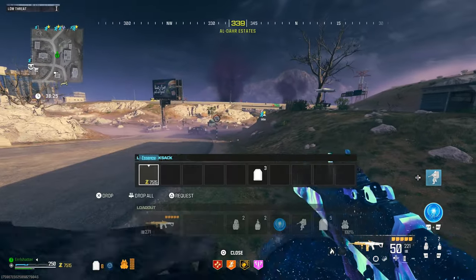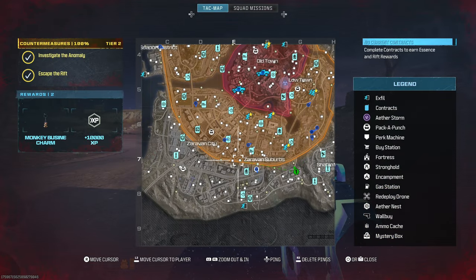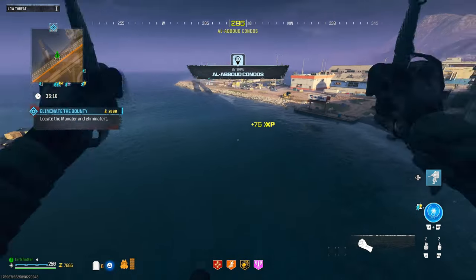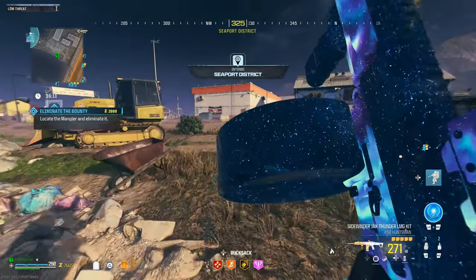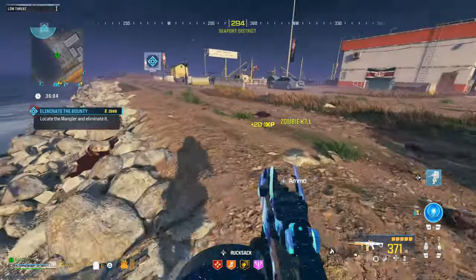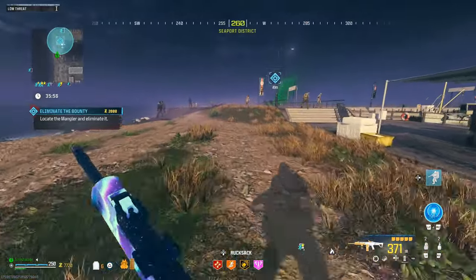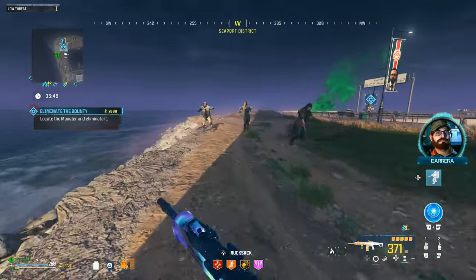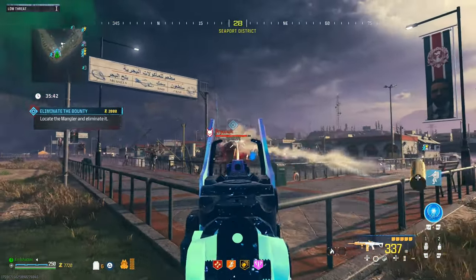On to our next contract — we need to go get some rare items. Hopefully the next bounty will be a little easier to acquire. We got the Mangler on the coast. I keep forgetting to grab an ammo drop, but I did get a little bit from these zombies. I'm not too worried about running out of ammo with this one. I'll throw that decoy to get everybody gathered up.